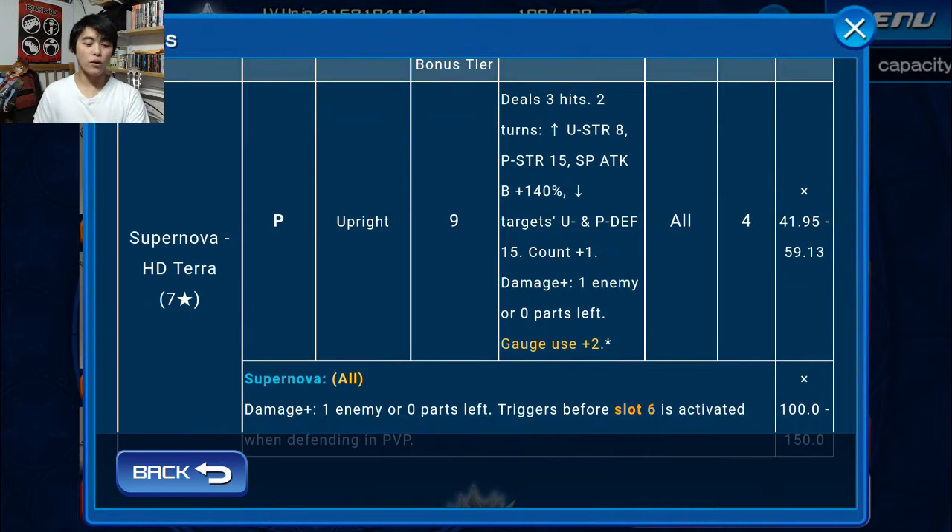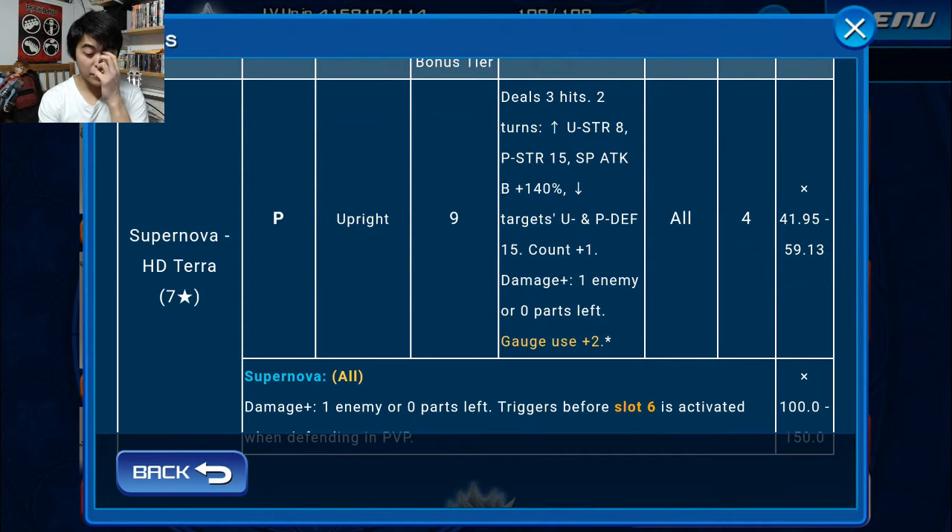Moving along, one thing to note about these is that they increase count, meaning that if you plan on copying this medal with anything, it's also going to increase the count with a copy medal. For example, if you have HD Vanitas in slot 2 of Fairy Stars and then you have Supernova HD Aqua in slot 3 of Fairy Stars, you're going to get an effective plus 2 to the count because the Vanitas will be copying the Aqua, and that's going to be plus 1 from each one. That's pretty important because nowadays they're throwing enemies with high count left and right, so you need medals that will increase the enemy's counters to tip the scale to your advantage.